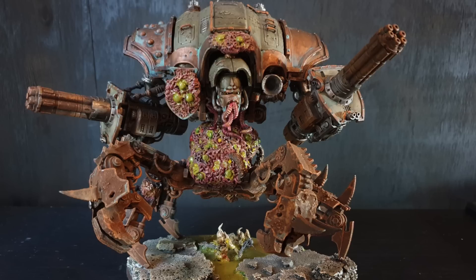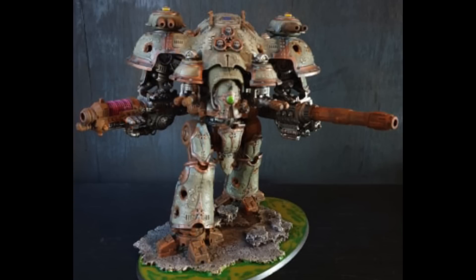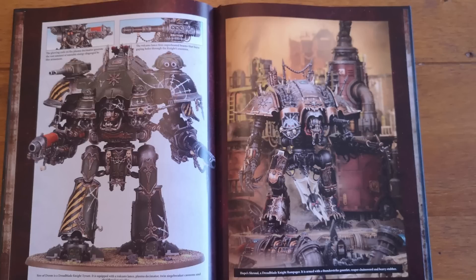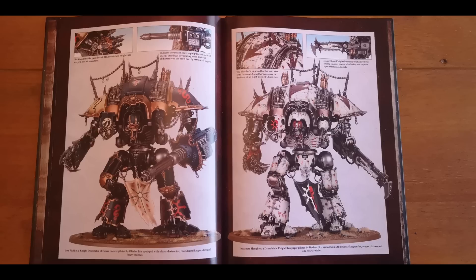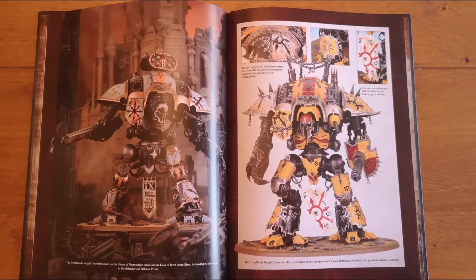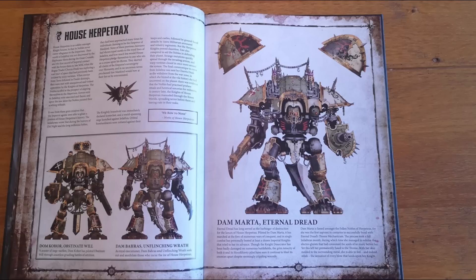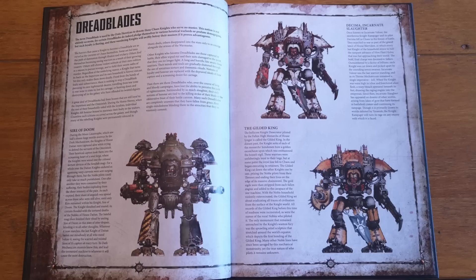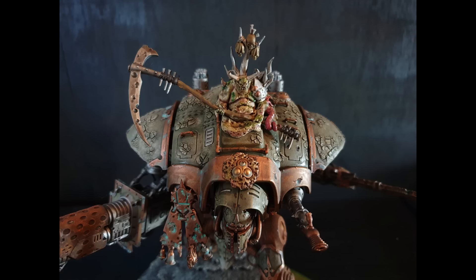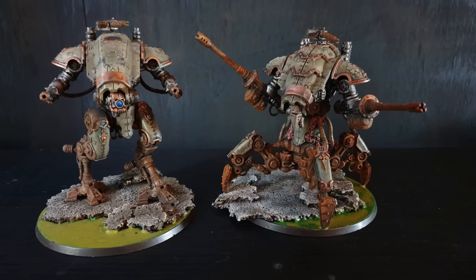Vow of Dominance (2CP): before the battle, select an Ironclast model; until the end of the battle, an unmodified wound roll of 1, 2, or 3 always fails against this model irrespective of any abilities — very similar to one of the Imperial Knight warlord traits and very strong. Vow of the Beast Slayer (1CP): when resolving attacks made by that model against an enemy unit containing models with a wounds characteristic of 8 or higher, you can reroll wound rolls of a 1. Not bad.